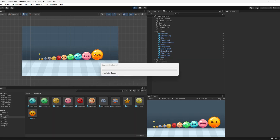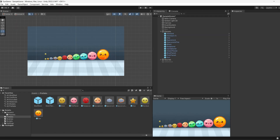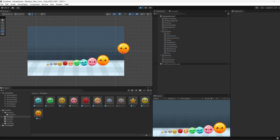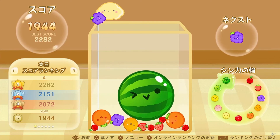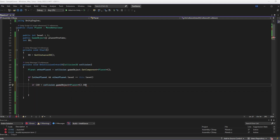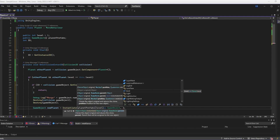I kept having this problem where the planets would just run up the entire level system. I couldn't figure out why, but then I realized that if I have a script on both planets that collide, it's going to do everything I tell it to do twice. So it was spawning two planets each time two of the same planet collided — an interesting case of who is the real Spider-Man. I needed to destroy both objects and spawn only one new planet. I chose to use the instance ID because it should be unique, and that did the trick.